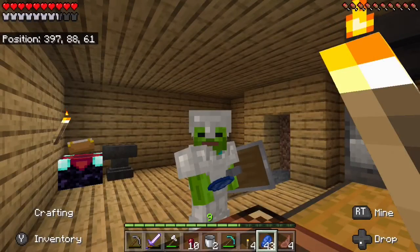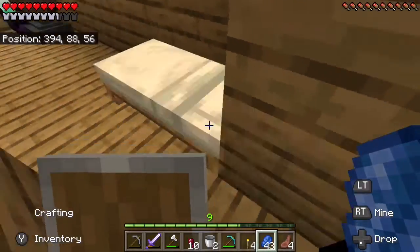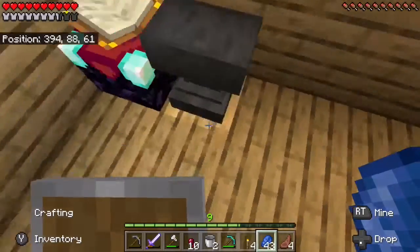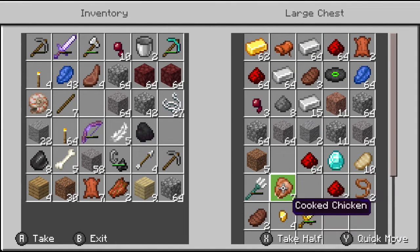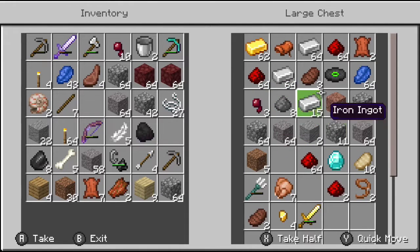I've just made my nether portal and I'm about to go down there. I also made an enchanting table and an anvil. I've got more than two stacks of iron and more than three stacks of redstone. I found a drowned and he gave me a trident. I've already been to the nether once, but I have another mission to go on.